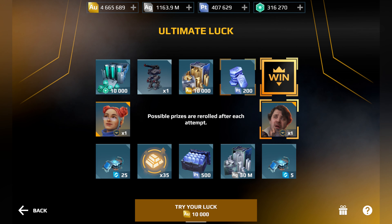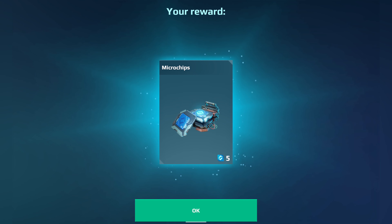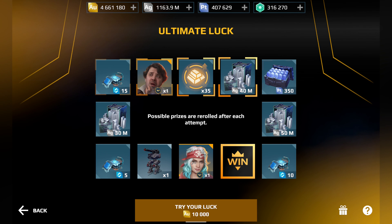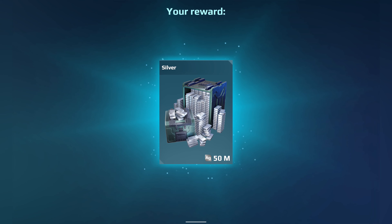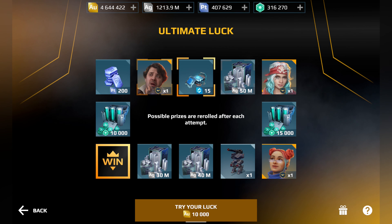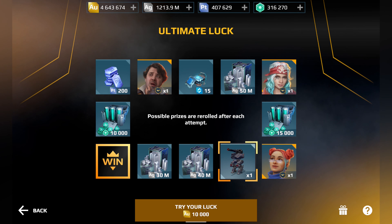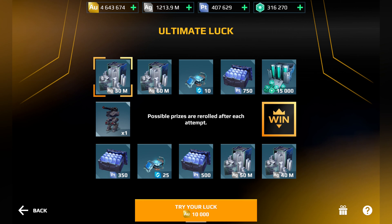Here we go — we got some prizes. One click will cost me 10,000 gold, which is a huge amount. You might get maybe 50 million silver to upgrade. I want to show you with this video how long it takes and what I get — how many of those robots and weapons I got.